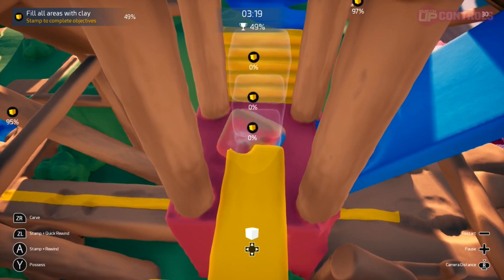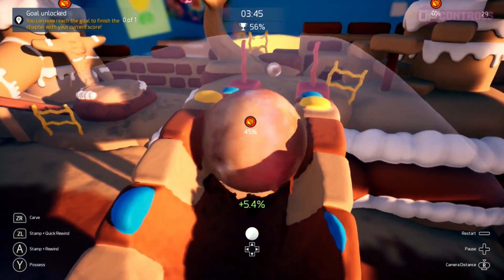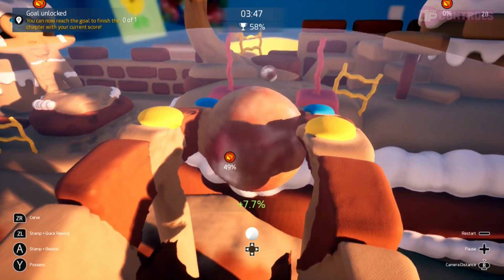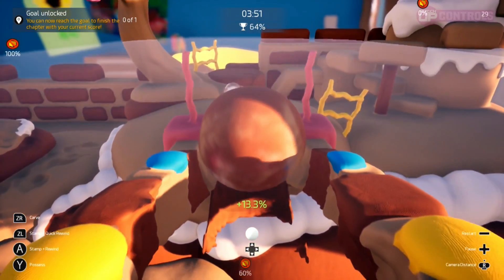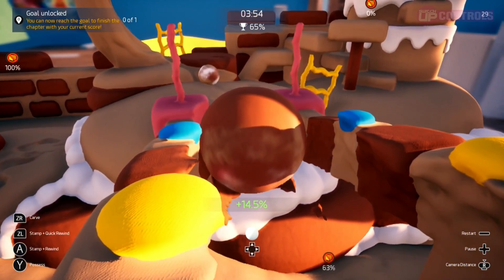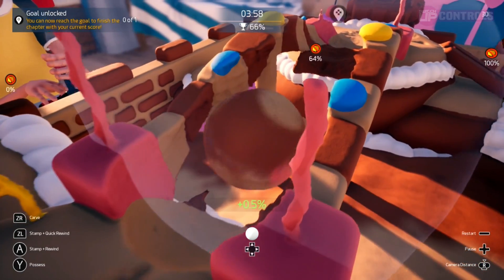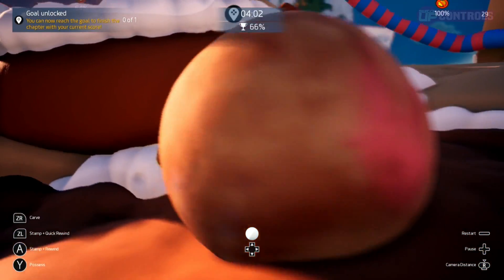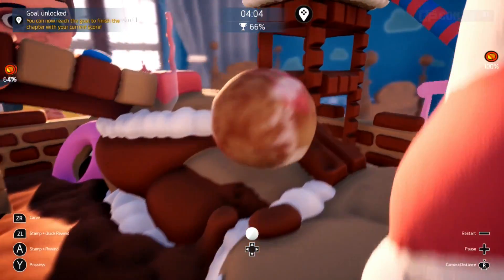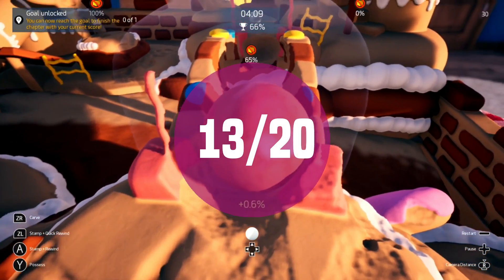What wasn't quite as impressive was the camera. It isn't bad — trust me, there are far far worse — it just didn't seem to work with me as much as I would have liked. Examples include occasionally getting stuck behind the scenery, or momentarily failing to keep up with your clay shape, particularly if you were to sink down one layer of the level into the layer below. You can invert both the X and the Y axes should you wish, and I was able to find a setup that worked quite well for me. Controls receive 13 out of 20.